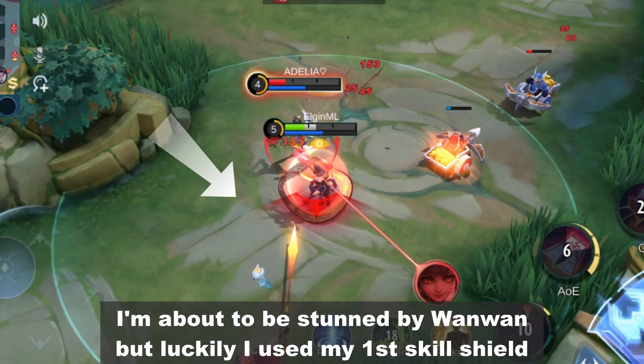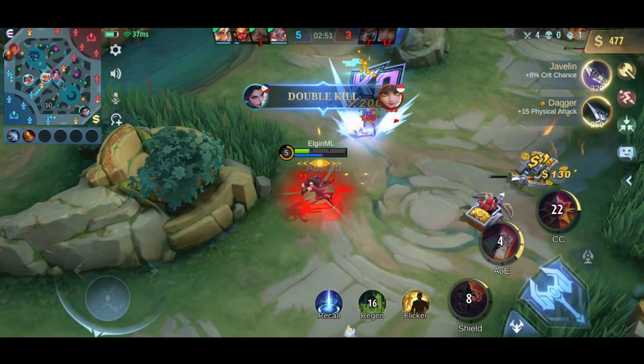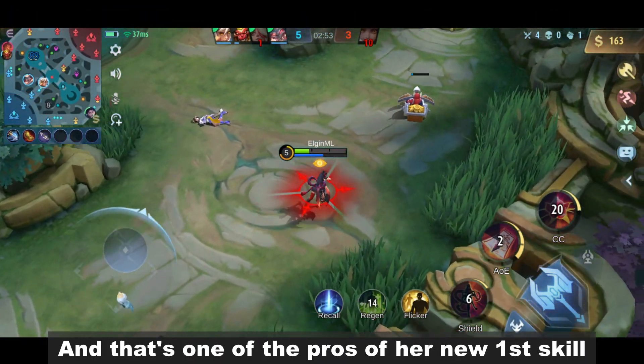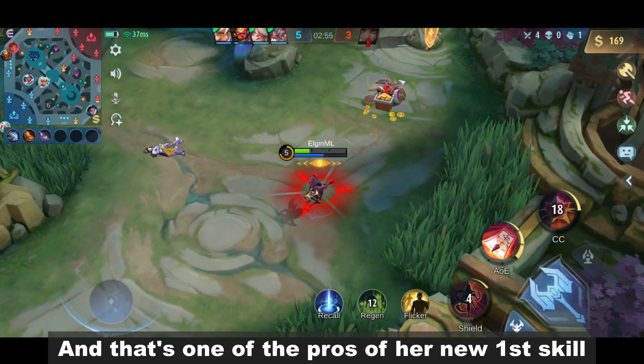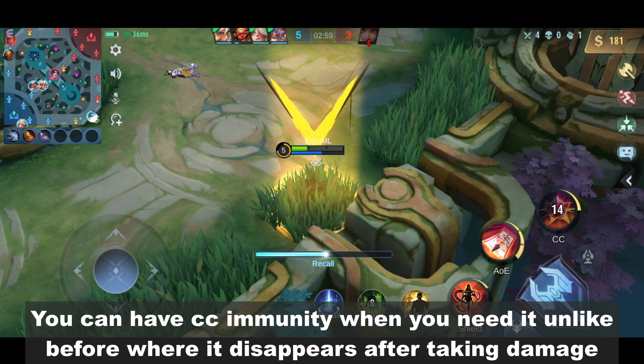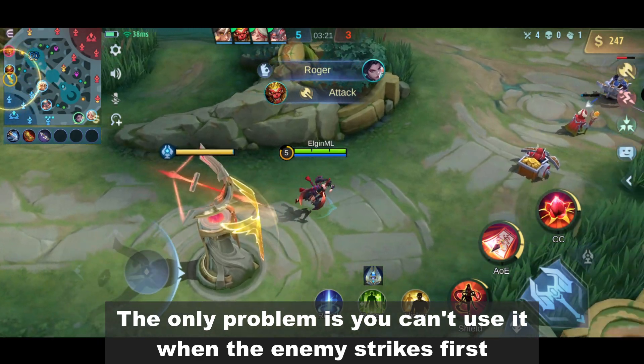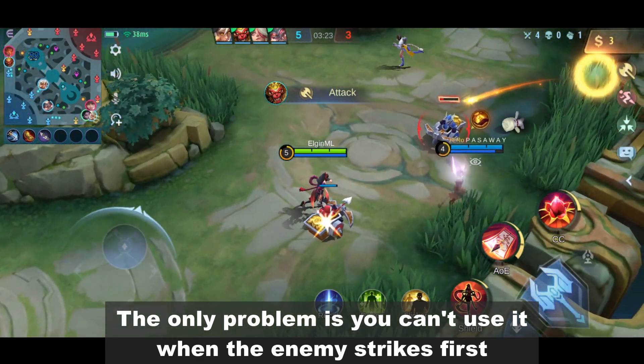I'm about to be stunned by Wanwan, but luckily I used my first skill shield. And that's one of the pros of her new first skill. You can have CC immunity when you need it, unlike before where it disappears after taking damage. The only problem is you can't use it when the enemy strikes first.